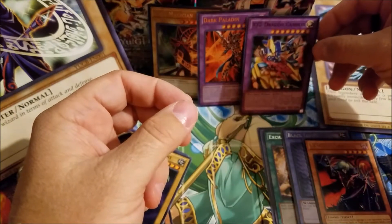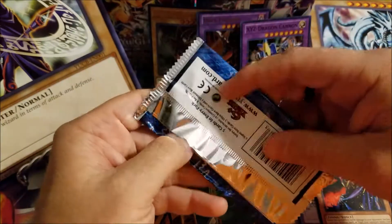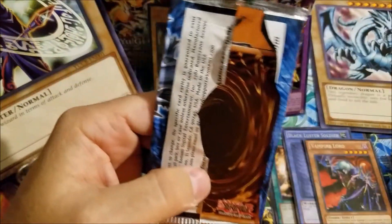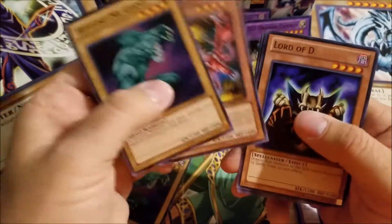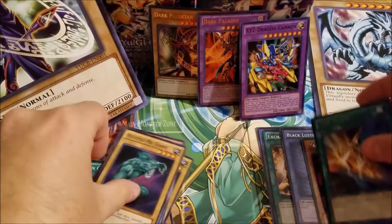Whoa — you got three of those. Three shiny ones. I was hoping for an Ultimate Rare, but it doesn't look like I'm going to get it. So we got Hiyatsume Giant, White Dragon Head, Lord of D, Saggi, and another Cost Down.